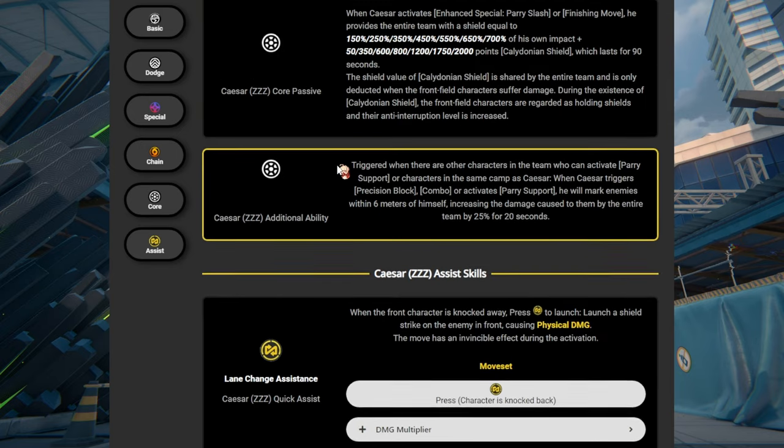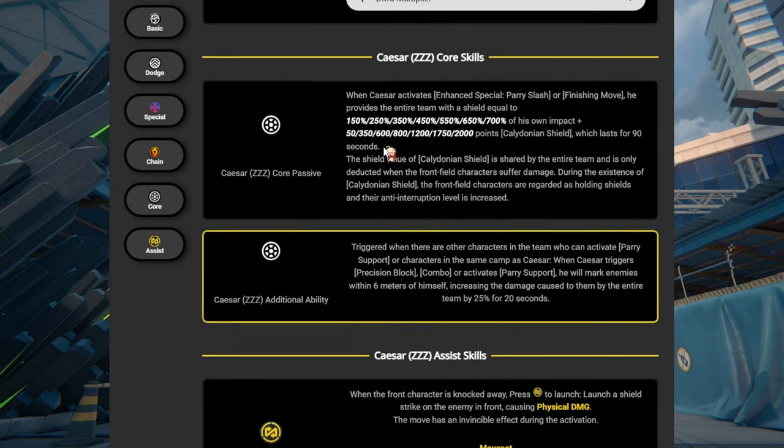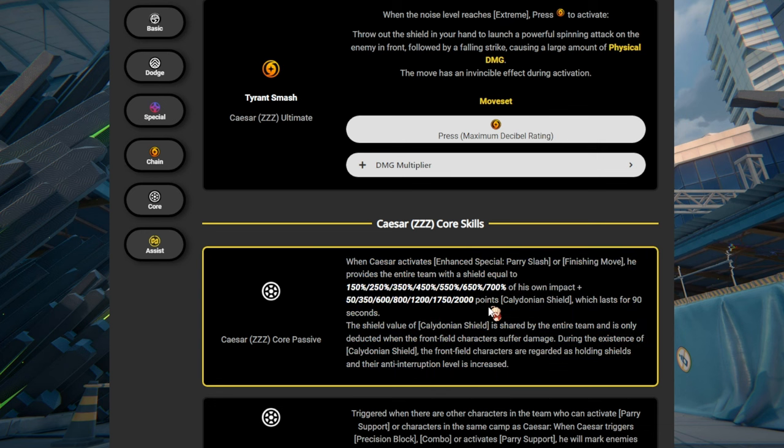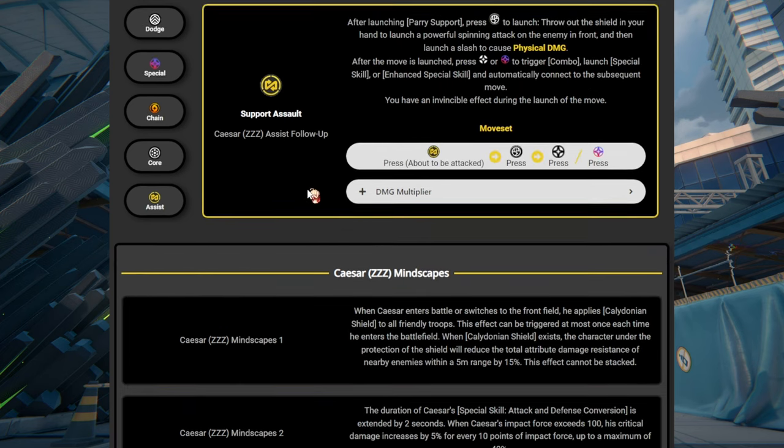Her main core gameplay is just to go into combo so she's able to activate the shield she provides through her core passive. She's also going to be dazing the enemy because of her own impact — her impact is probably going to be high enough to inflict daze really fast. She basically becomes a two-in-one hybrid: a support and a stun character.